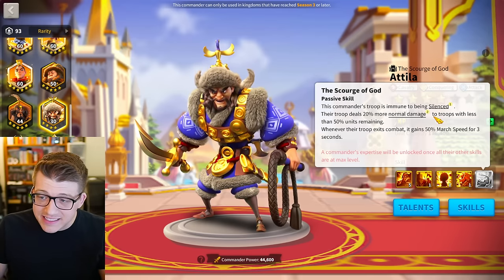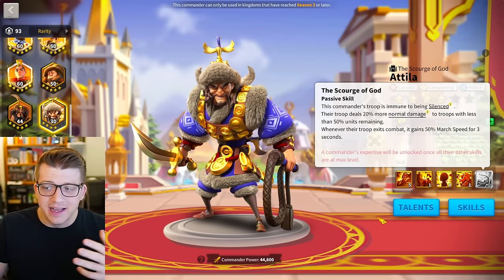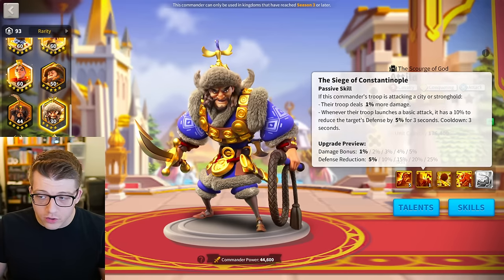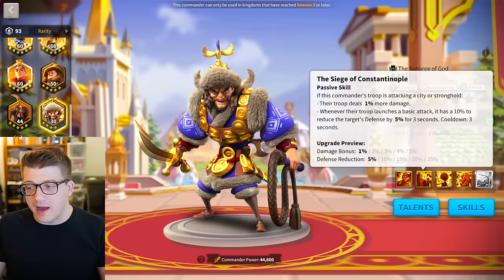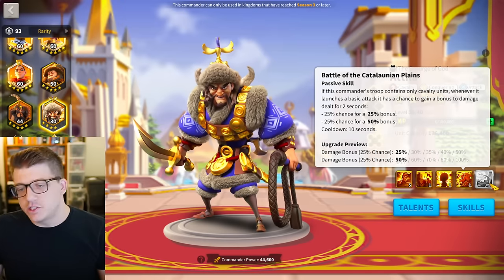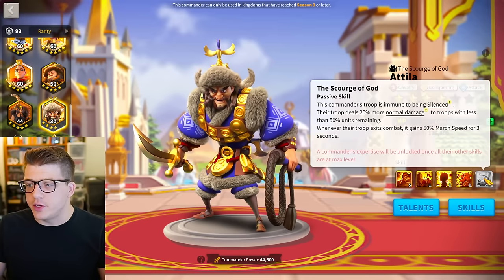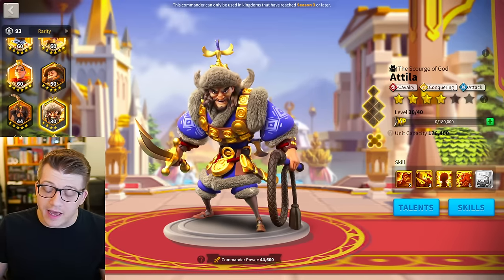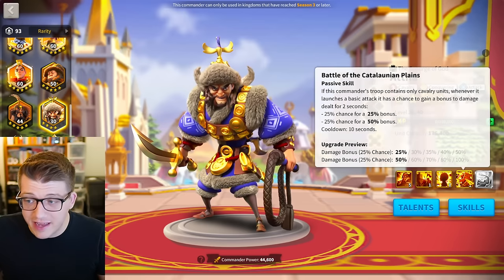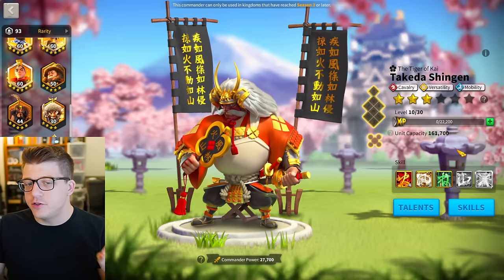Attila kind of has to be expertise — the expertise is great: you can't be silenced and you deal 20% more normal damage when troops have less than 50% remaining. The second skill is unfortunately only for fighting cities or strongholds. You could make the argument for 5155, but that distribution is very difficult to obtain just like with Guan Yu. If you are investing in Attila at this point you probably want expertise, but if you get lucky with 5155 I guess you could try it.